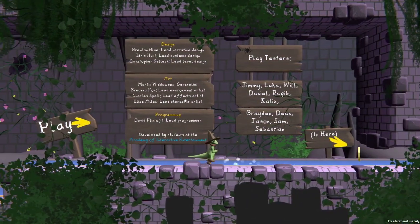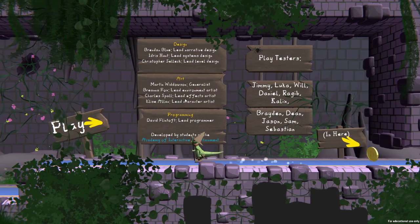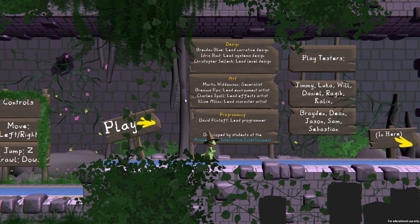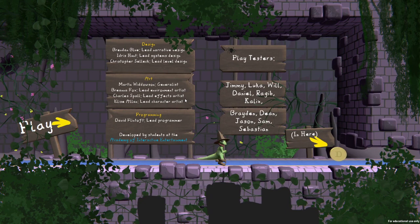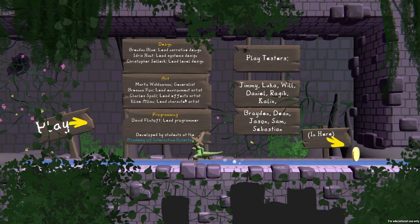All this stuff if you want to read it — I'll read it. Bryden Blue, lead narrative design. Idris Hunt, lead system design. Christopher Selick, lead level design. Martin Widderson, generalist. Brianna Fox, lead environment artist. Charles Spall, lead effects artist. Lise Allen, lead character artist. David Flintoft, lead programmer. Developed by students at the Academy of Interactive Entertainment. Playtesters: Jimmy, Luca, Will, Daniel, Ragam, Calyx, Braden, Jadeen, Jason, Sam, Sebastian.